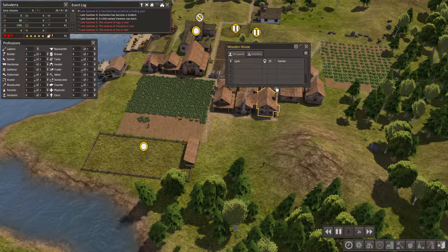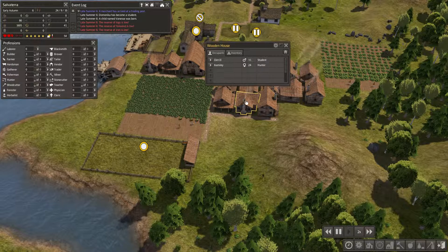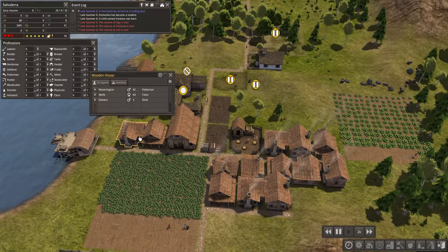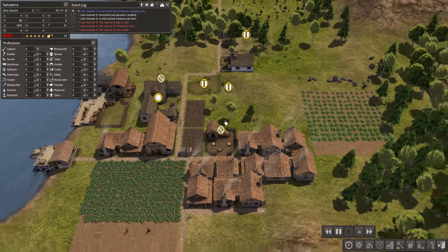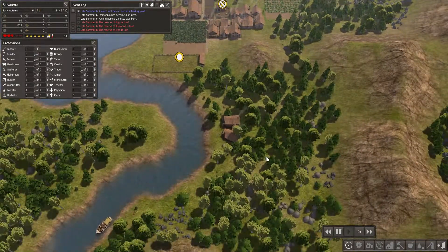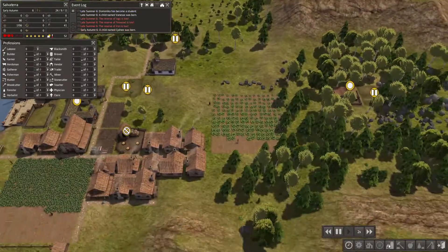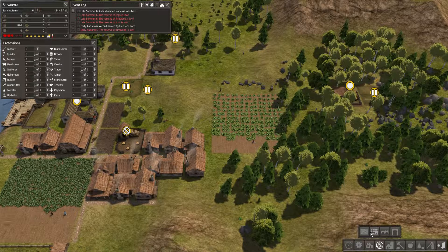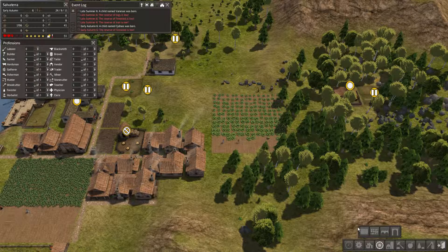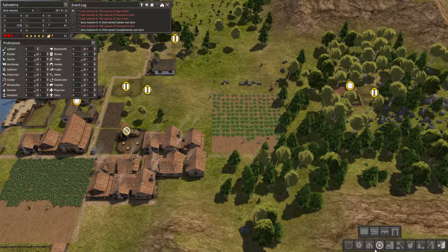Every single one of these houses has people in it — in fact this one has way too many. We need to grow the houses a little bit. If we expand, we don't want to come up here because that's where all the wood is, and we don't want to go too far down. We have no stone — awesome, that's just great. If we just expand this road a little bit I think this will be okay.